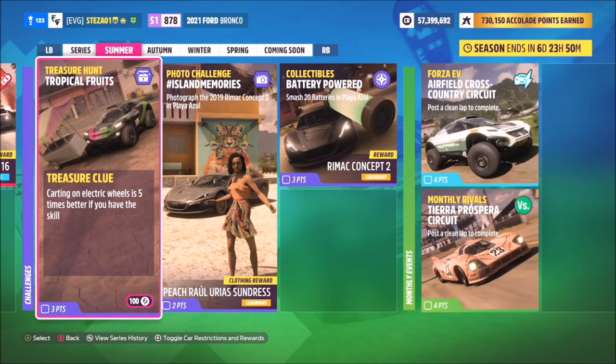Hello and welcome back to the channel. This week's treasure hunt is called Tropical Fruits. The clue says 'karting on electric wheels is five times better if you have the skill,' which means you need to use an electric vehicle to smash karts five times.